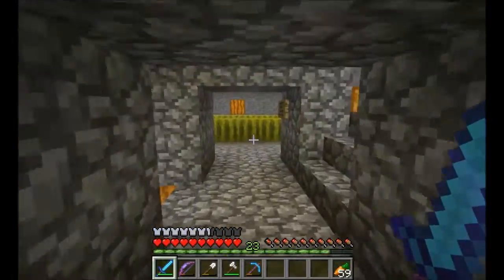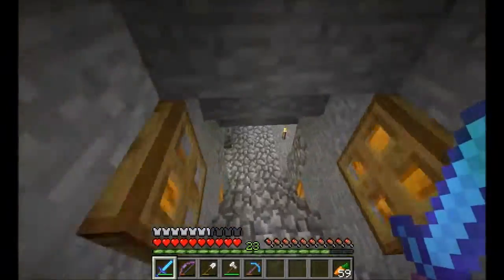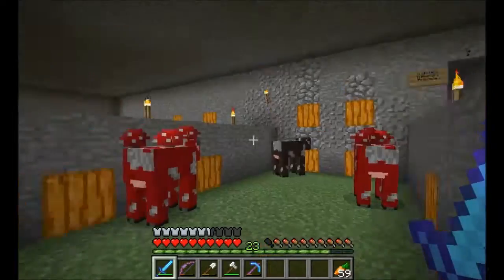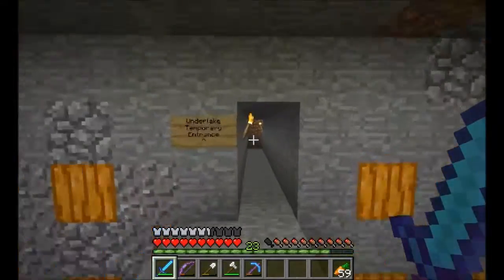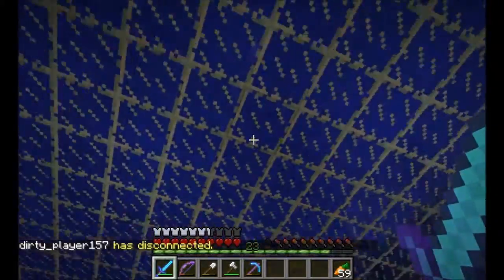We've got here a bit of storage by the look of it, and a little bit of a farm — we'll go that way later. Simple farm. In here: enchanting, more storage. There's an animal pen — a little bit of lag there for some reason. Under the lake, the temporary entrance. So this obviously isn't finished.